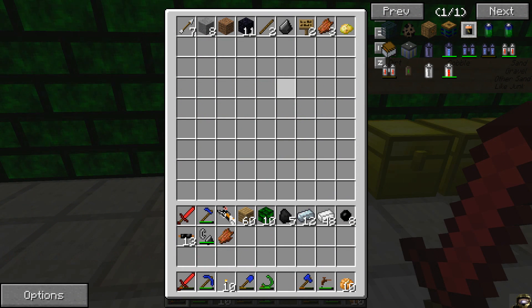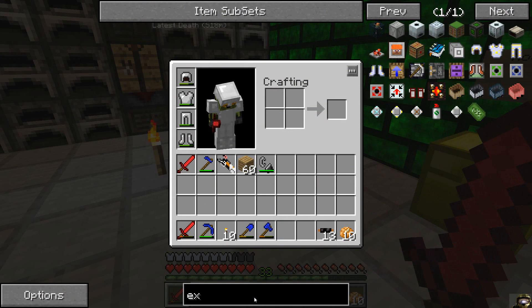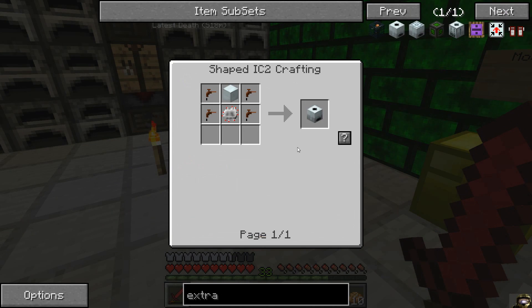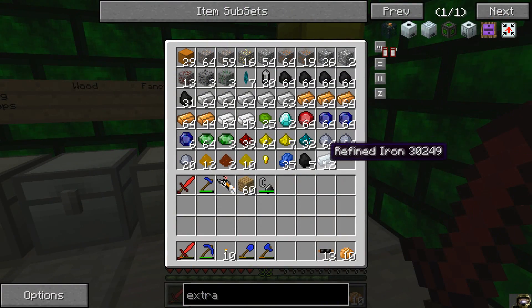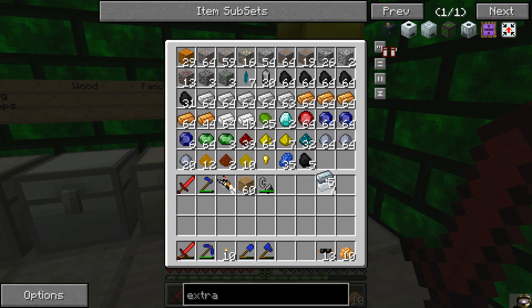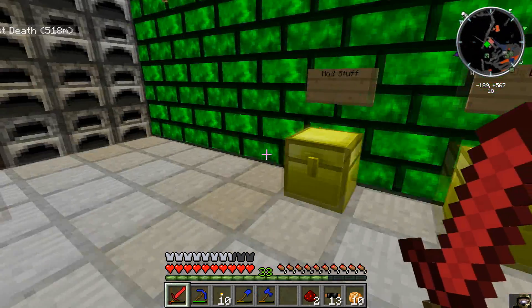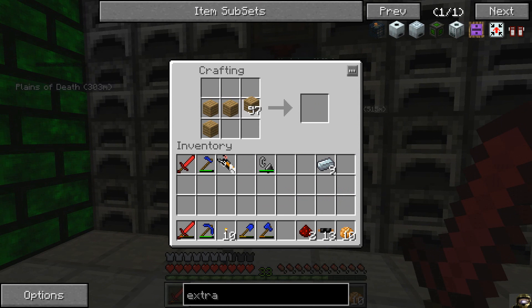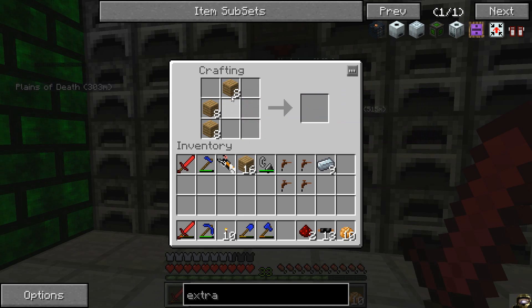Now let's get our chests sorted and we want to get some other stuff, like an extractor. That's easy, I can do that. Just need some iron and redstone. Iron, two redstone, iron, copper cables, electron circuits.